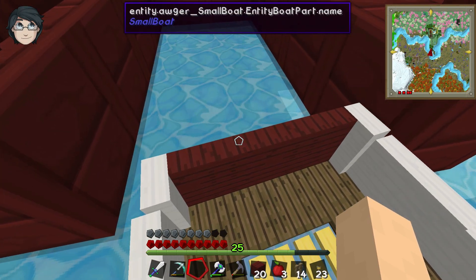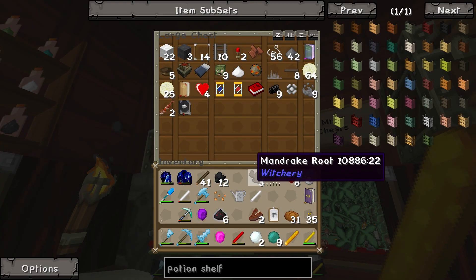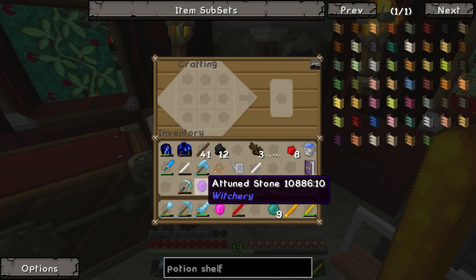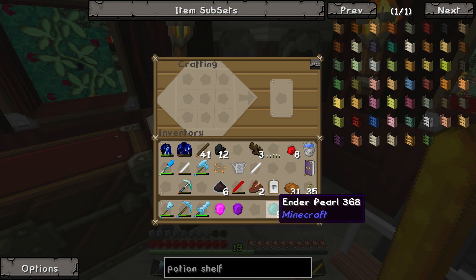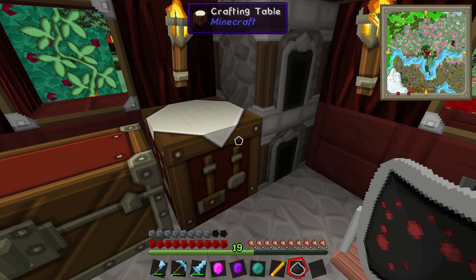Right, I'm just getting what I need. That's a snowball, that's not gypsum. It's the same goddamn texture. Highly unhelpful. So I need to do this — we need one normal attuned stone, one charged attuned stone, one ender pearl, one blaze rod, and one refined evil. Hopefully.